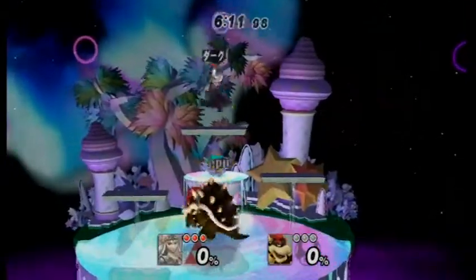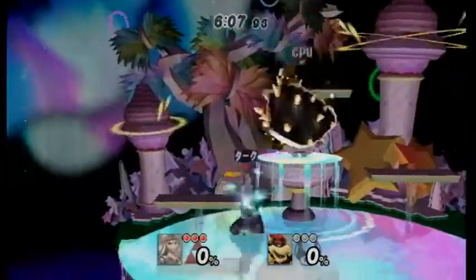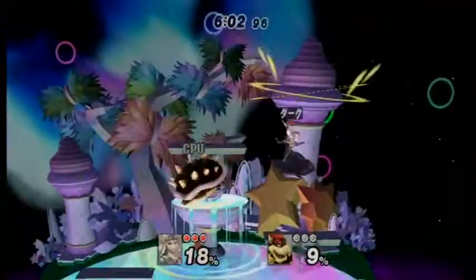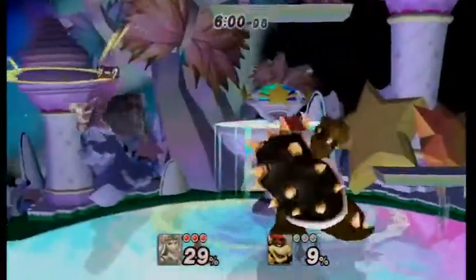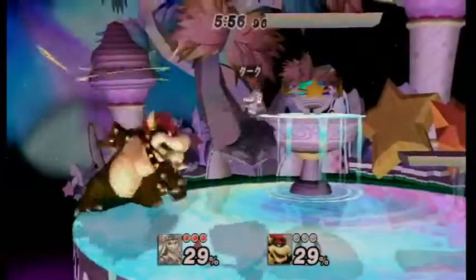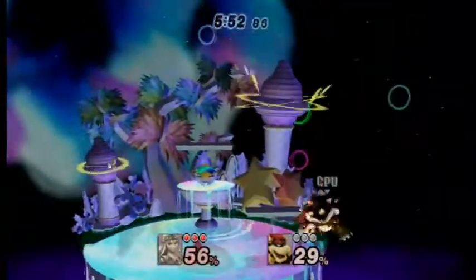When they're coming off the respawn platform, don't tele-dash on the platform they're closest to — just a bad idea. Up air juggles do work against him, but not with the second hit — with the first hit. I'll use it once or twice in this match.